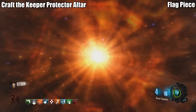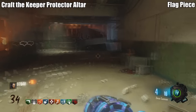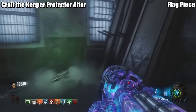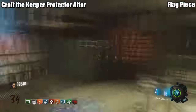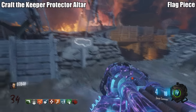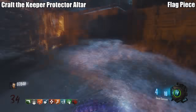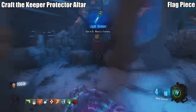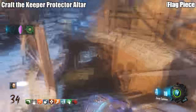Challenge: Craft the Keeper Protector altar. It's a buildable with three parts located around the map. For the flag part, the first location is in the Mob of the Dead cafeteria, right against the wall. The second location is in the Origins area, in the open area across from the old generator on one of the sandbags on the side of the hill. The last location is up on a mound in the corner.